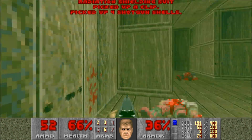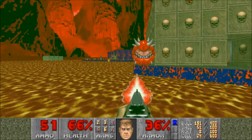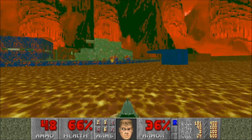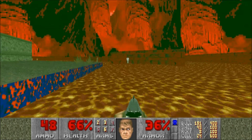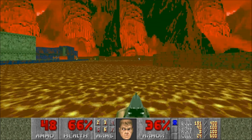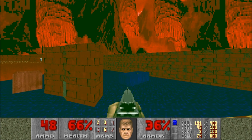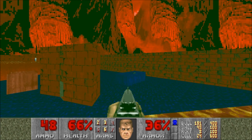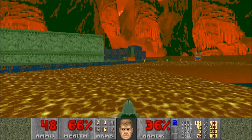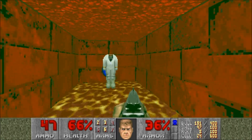We might as well pick up that radiation suit here and while we have it we might as well explore the lava a little bit and look inside these little areas that opened up because I entered buildings in the center of the map. I'm not sure if you can see it, but there's a small little blue rectangle there — a blue room. If you can drop in there, that's the secret exit, but it's not very easy to drop in there.